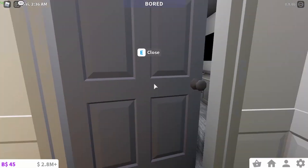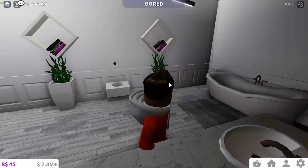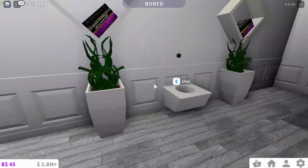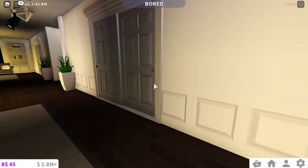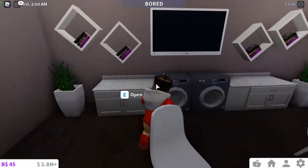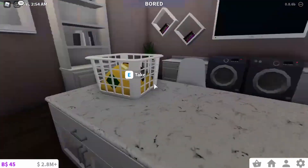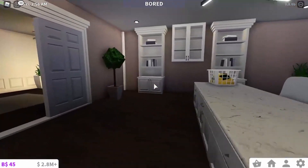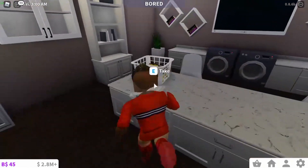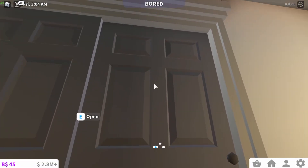Over here we have another bathroom — I do like this bathroom, not gonna lie. It's pretty much the same style as the last one, just with no blue. Over here we have the laundry room — pretty nice, kind of simple design. We just have an island table, a TV which is kind of cool, some shelves, tables, and a laundry basket.